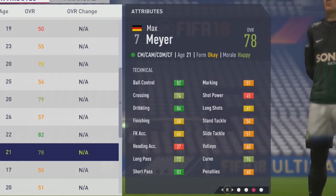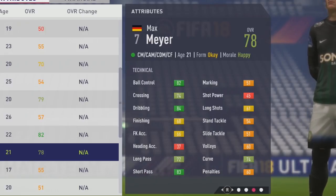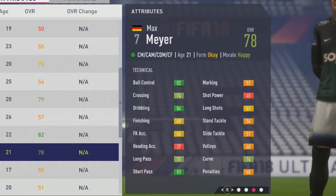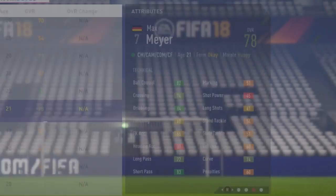Technically: 82 ball control, 74 crossing, 84 dribbling, 68 finishing, 66 free kick accuracy, 72 long pass, 83 short pass. Marking and tackling stats aren't the best. He does have CDM listed as his third position, but he's really not a very good defensive center mid, to be honest.